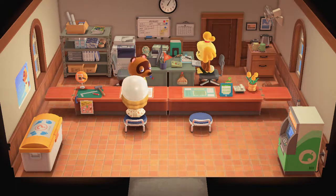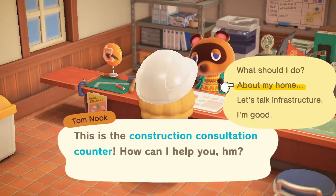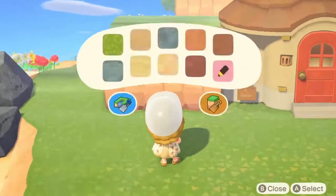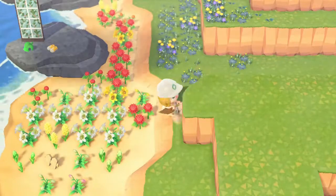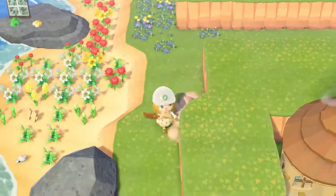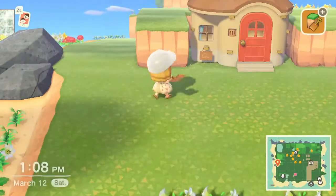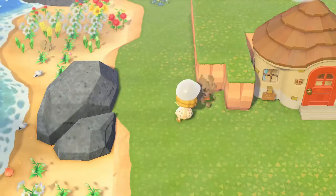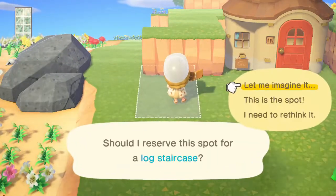Next I went ahead and bought an incline so villagers don't have to pull ladders out of their pockets and climb — you're welcome, villagers. I'll say beforehand that placing this log staircase was a bit of a struggle. I wanted the incline right next to Maple's house but the game wasn't letting me and I got really mad, but it worked out in the end — not quite how I envisioned, but we still improvised and made it work.